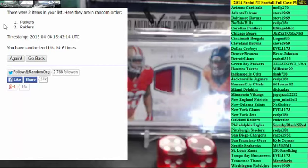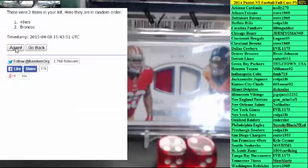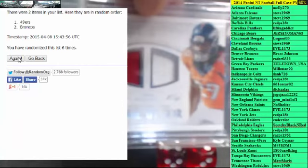We have the Niners and Broncos for the next card. Six times — team on the top on six gets the card. One, two, three, four, five, and six. One of the Niners — that's Kyle C. You get this card. Thank you, guys.